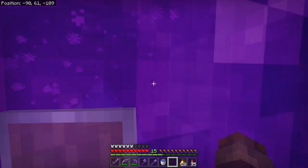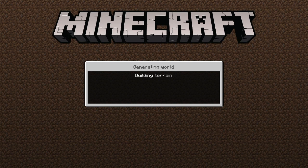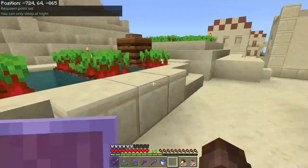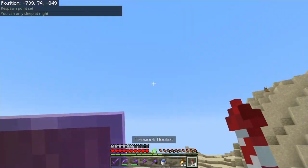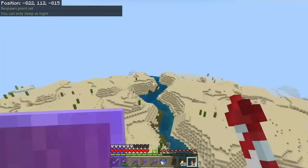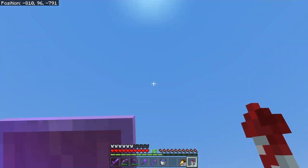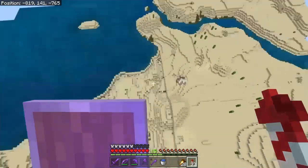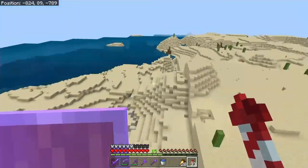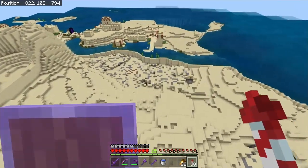I also have a mining desert. This is where I found a huge desert with a village, and there's another village right there with a pillager tower right next to it, so they get attacked all the time. This is where I get my sand from — it's quite big. You'll see why I needed all of this sand in a minute.